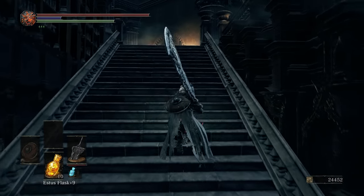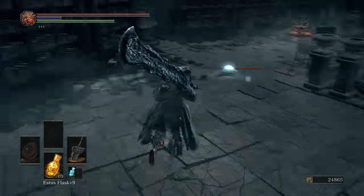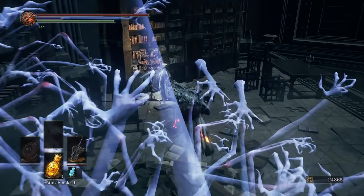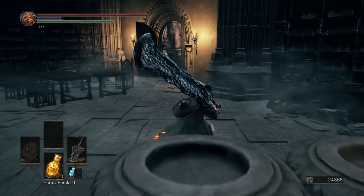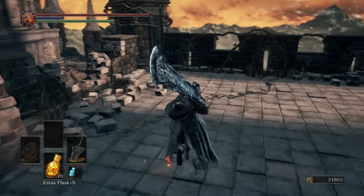I wonder how much more strength I would need to one-shot them. And then we're going to go this way, get the lizard, and then get the fleshbite ring. All right, and from here the rooftop shenanigans begin.